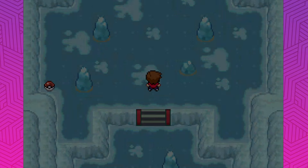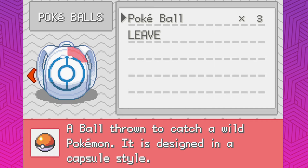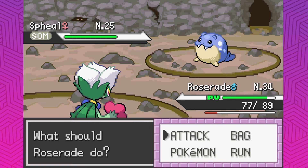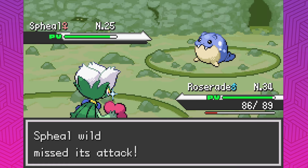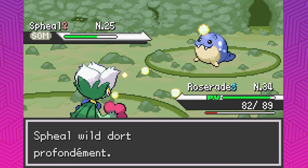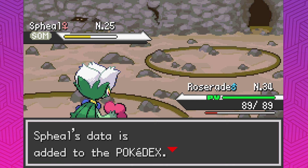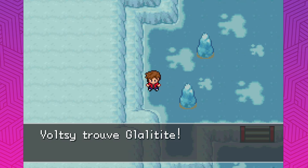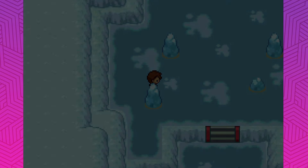There's only ice here, we're taking off. There's a Spheal — going to catch it because it could be good for the team. I've got to be careful, I haven't got many balls left. Sleep Powder — I'm going to kill it if I attack it, so I'll just do this. Go back to sleep. Please get caught, please get caught, please get caught — nice! So when the egg hatches we can put it on the team. Glalite. Our team is pretty much done now then, unless we find something really cool we want to add.